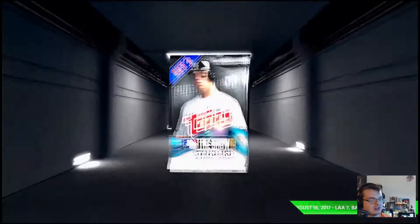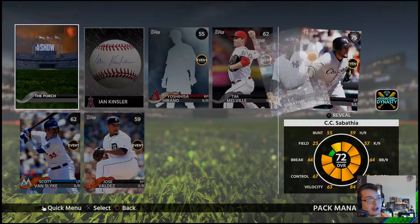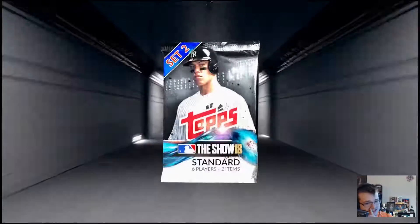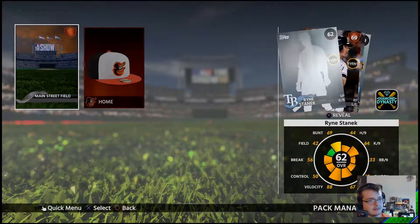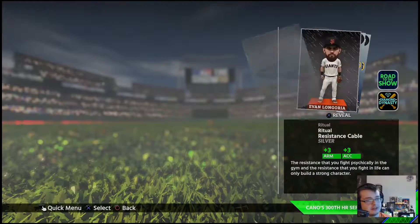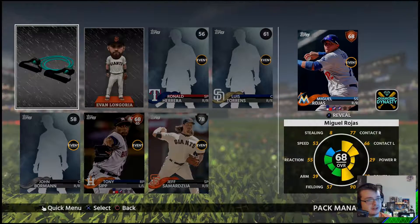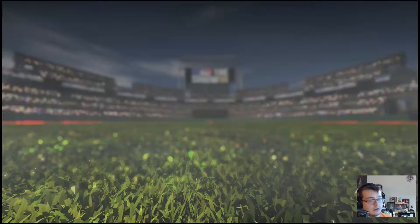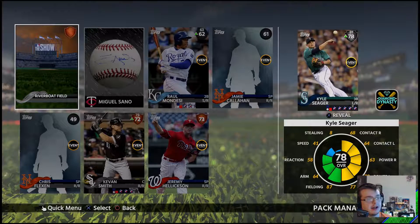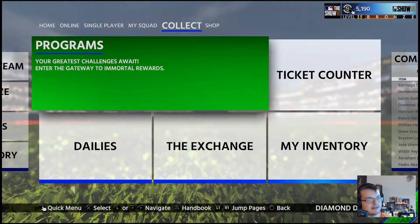Julio Urias and Trace Thompson — solid bronzes. Kinsler autographed. And Melky Cabrera — I wonder if he goes for anything since he's not on a team. Some teams are looking at him for a minor league deal. If he goes for a lot right now we'll just sell him, or use it for the exchange. I might just do that with James Hoyt too. Got Jeff Samardzija — if he has a solid year he might go gold. Another Kyle Seager. Not the best pack opening, but I did get some solid pulls — no diamonds though.